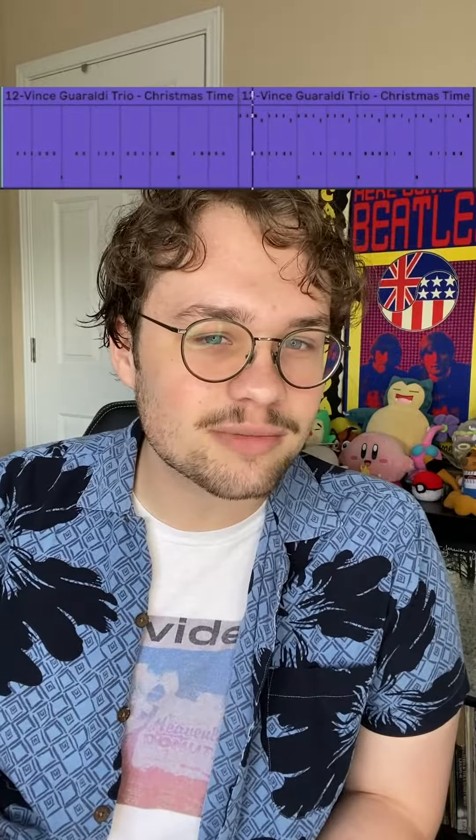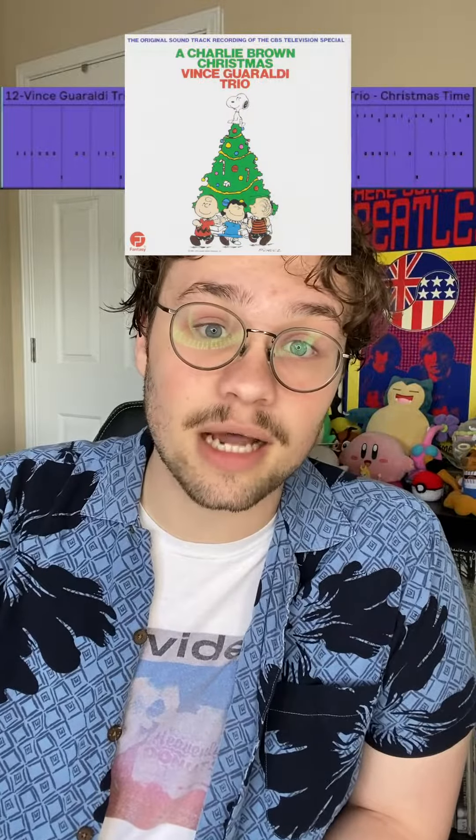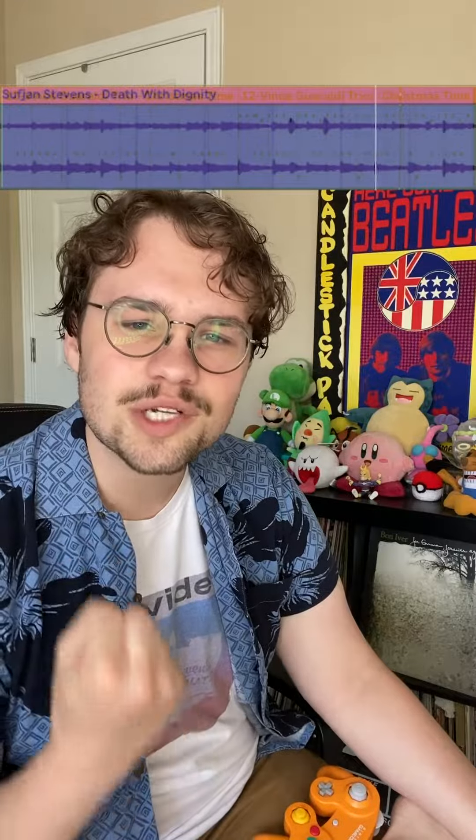For more percussion, I'm chopping up 'Christmas Time Is Here' from A Charlie Brown Christmas — this is the best Christmas album. To bring out some of that warmth, I really wanted to find an acoustic guitar sample, so we're grabbing that from Sufjan Stevens' 'Death With Dignity.' Don't think about the sample too much or it'll make you sad. In the latter half of the song, I bring in all the synths.